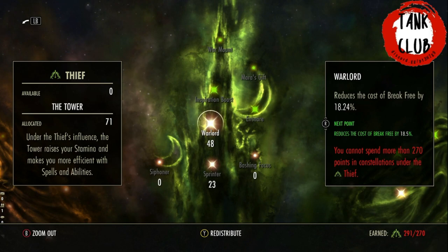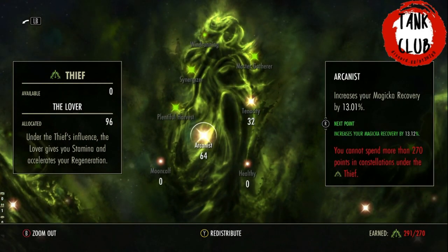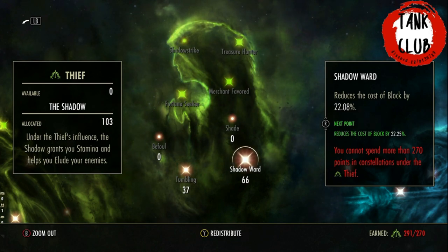For green CP: 48 in Warlord just in case we need to break free — Break Free is extremely expensive, so 48 Warlord reduces the cost by 18%. 23 into Sprinter because we are sprinting across the room when Zmarja teleports from one side to the other, trying to get there before the mind blast hits the group. 64 points into the Magicka recovery node. 32 into Tenacity because we're generating most of our Stamina by heavy attacking rather than blocking. 37 Tumbling for the occasional dodge rolls. 66 Shadow Ward for 22% reduced cost of block — we don't block that often so we don't need to ramp this higher.